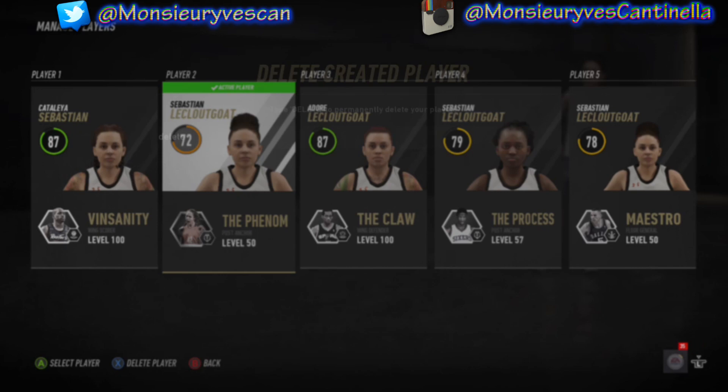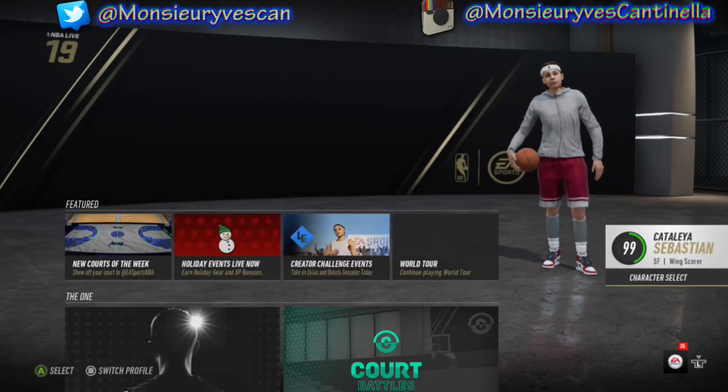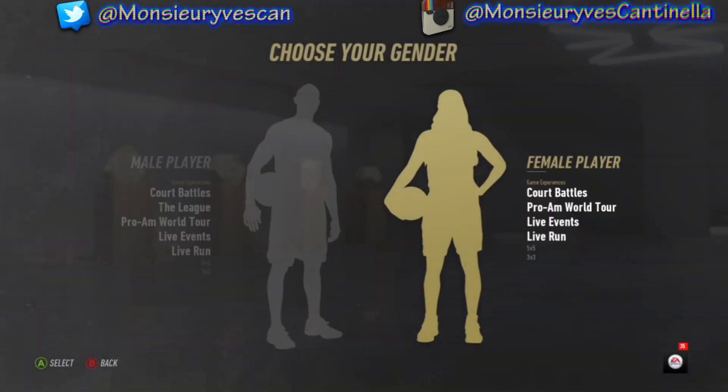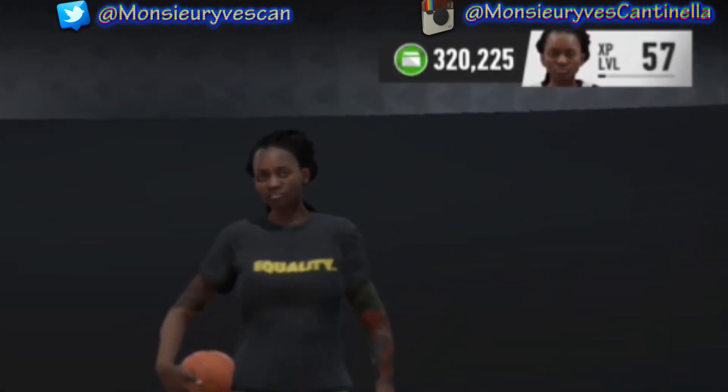And you get everything that they have in bronze and silver. Then once you go back into the store after you've done this with every character — because it took me an hour to do it with every single build — I got a hundred K, as you can see right here on the screen.